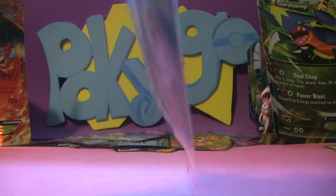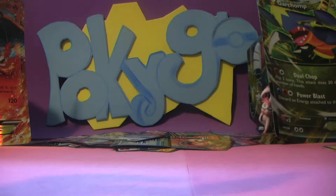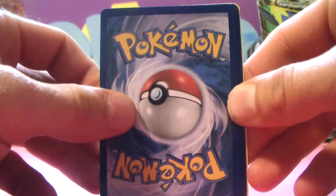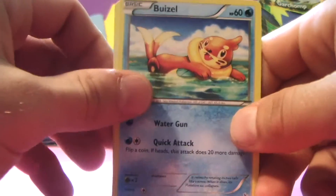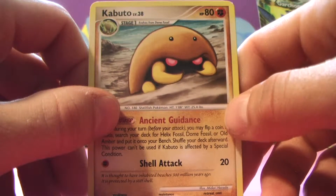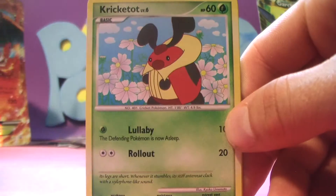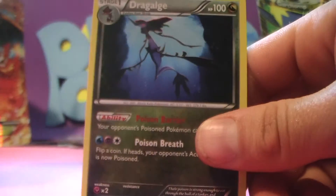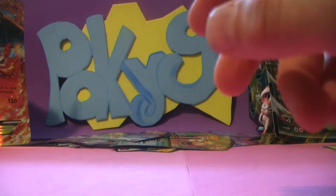Also I just want to mention — if there are any packs you want us to open, like booster boxes or tins or boxes, just let us know and we'll see what we can do. A Kabuto — friggin cool. Cricketot, a Lillipup, and a Dragalge. Another friggin rare man, that is crazy! Another rare guys!